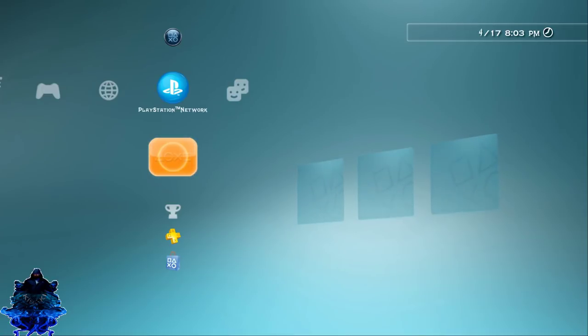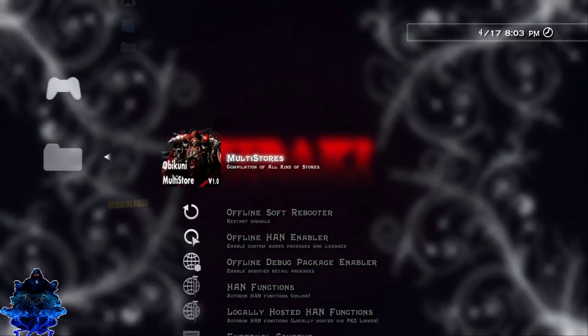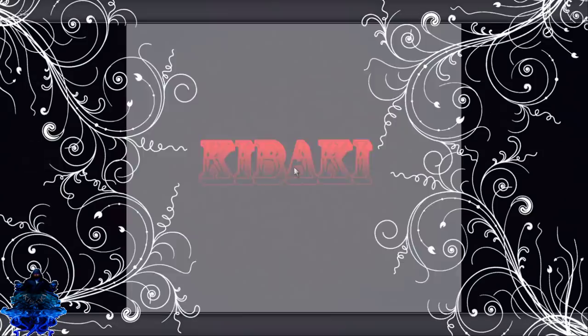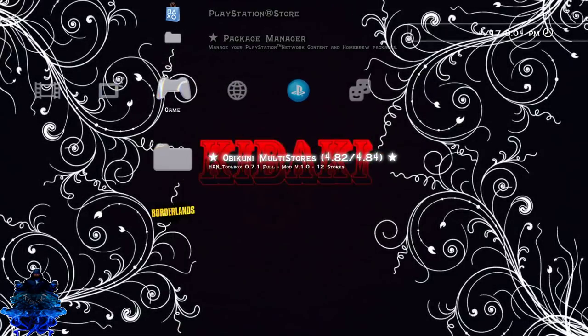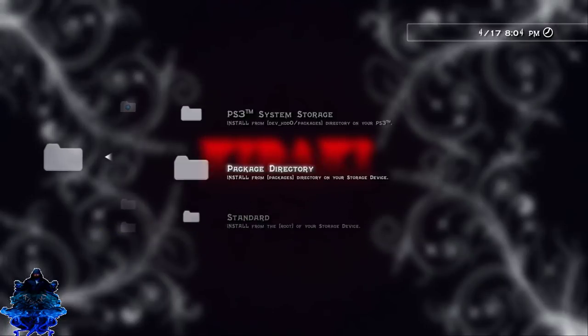Now that we're over on the PS3, let's head over to the HAN toolbox and enable 'Debug Package Enabler' right here. Remember, that's what the program told us — we should enable debug and then install the packages. So I'm going to go ahead and enable debug. Press Yes — we have just enabled debug.